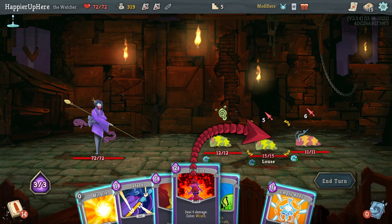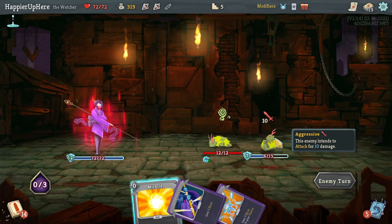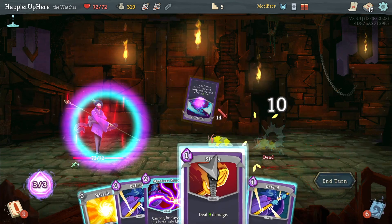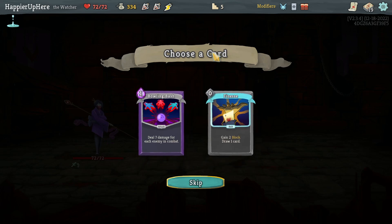I don't even need to exit Wrath, so let's stay in Wrath. Next turn I'll be weakened so I won't be able to kill this one unless I draw the Signature Move. Got an Energy Potion. Bowling Bash, Finesse — Bowling Bash is pretty good, Finesse is card draw, and I did just say I need more card draw. Let's take the Finesse.